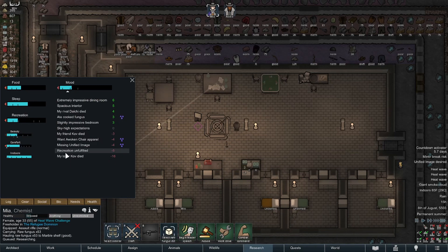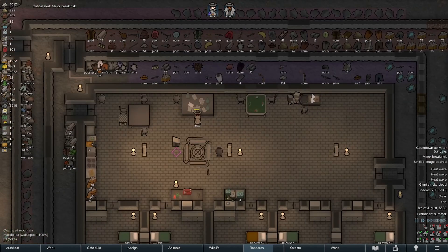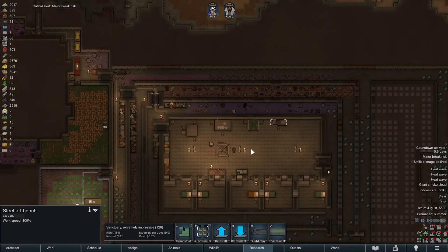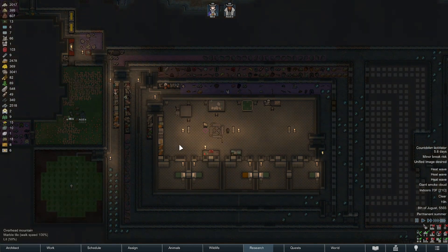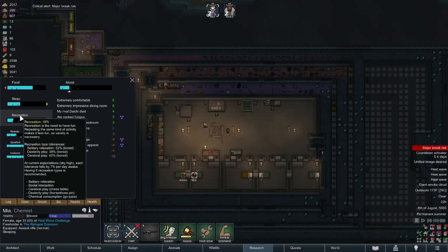I don't have an artist but they want a unified image, so we did build this but we've been unable to do anything meaningful with it. She's only skill two. She does stop to deal with plants and stops to cook. Let's go look at her recreation issues — mousing over recreation it'll tell you: solitary relaxation, cerebral play, dexterity play, chemical consumption. She has a room for solitary relaxation. I could build a campfire somewhere but we really don't have any wood.